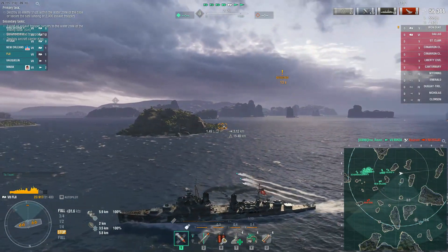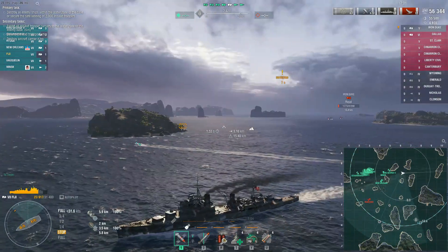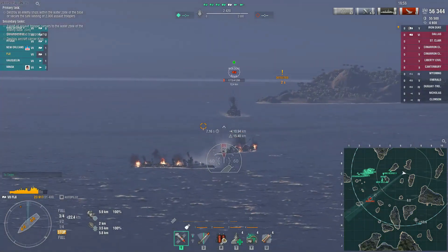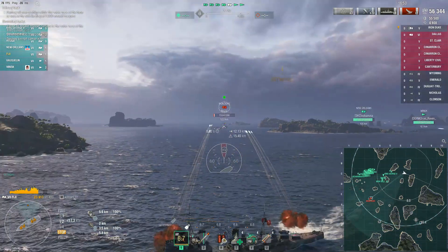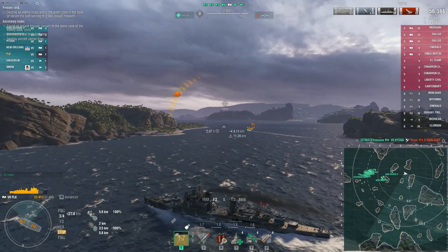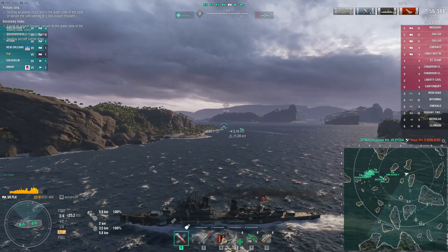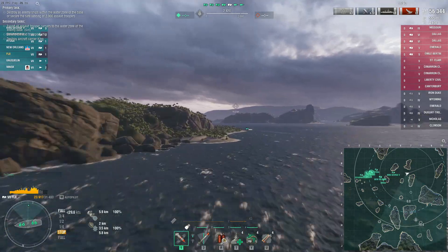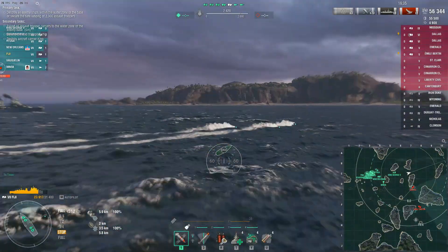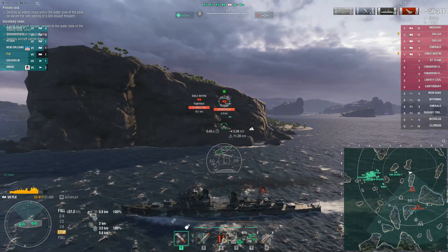I'm just spamming torpedoes here because there's a Dallas that's going to come out, but these torpedoes are going to end up being a little bit early. If you want to play a little more safely, you just stop here and smoke up once the Dallas appears, and you can deal damage with him — you can get damage on the Missouri and the other cruisers that come out. But we're going to keep going. When you see Weimars doing this run, it's almost like you might as well just log out of the battle because they can just wreck — it's hard to get any good earnings.